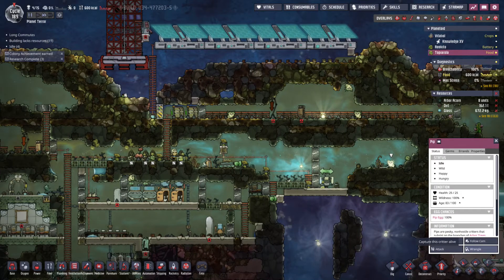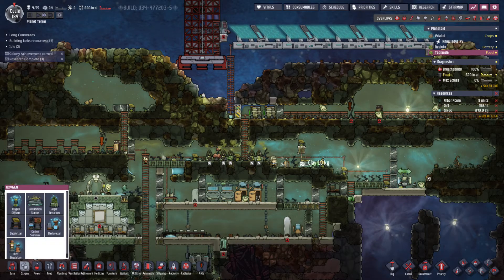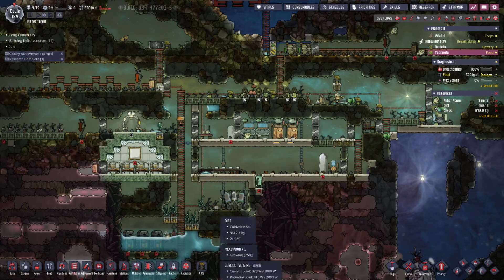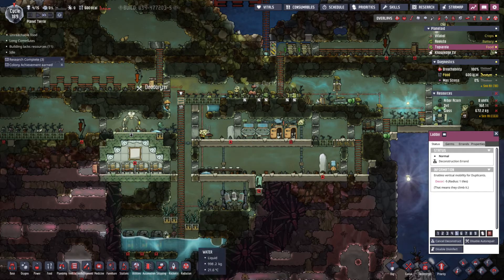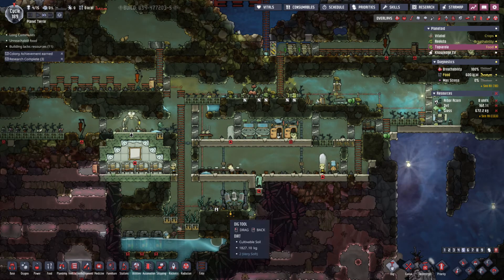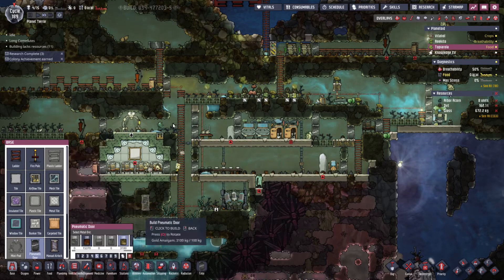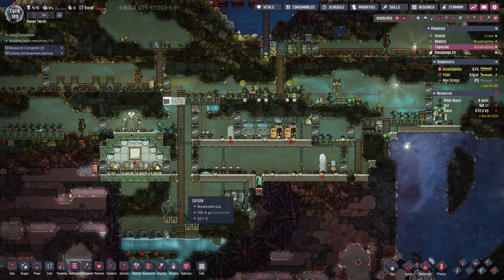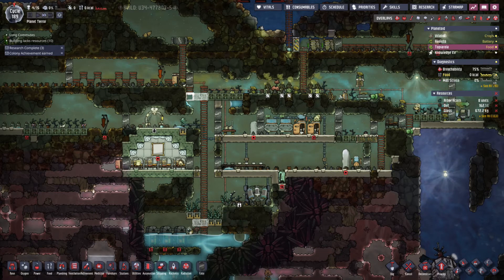I keep trying to round this pip up — I want that pip wrangled and dropped off here. Looks like I've got a little polluted water or polluted oxygen problem as well. Maybe I can make this into a nature preserve. So to do that, let's seal this in, get rid of some of the ladders. I think I can't have this heavy machinery in a nature preserve, so let's dig that out as well. Seal it there, seal it here. Hopefully this will become a nature preserve.